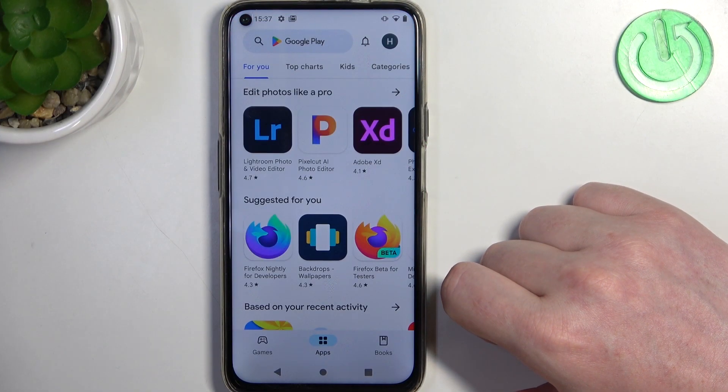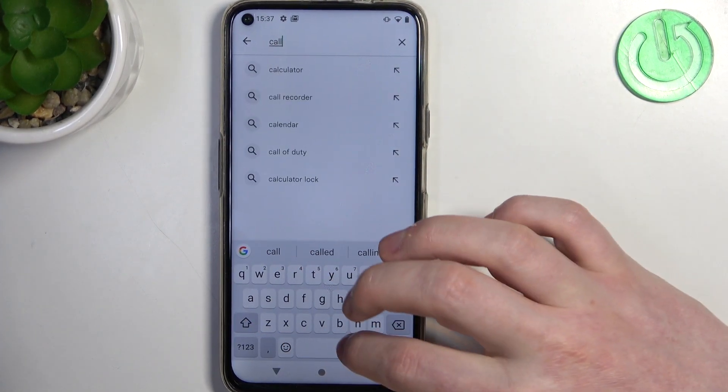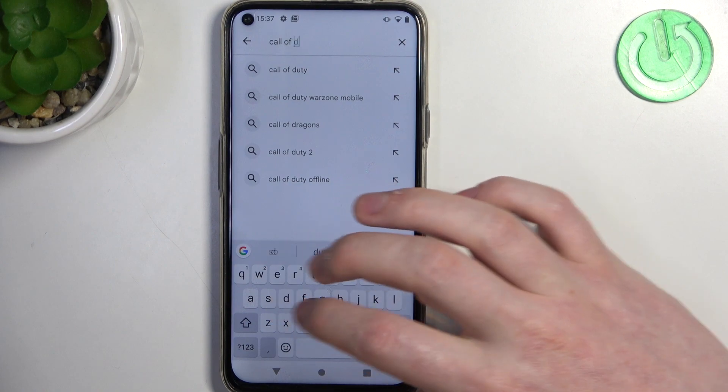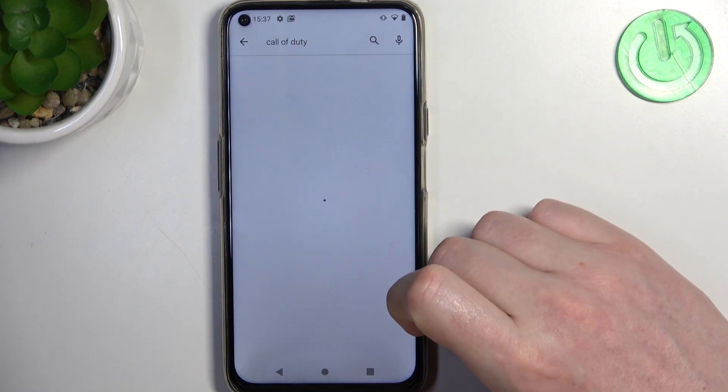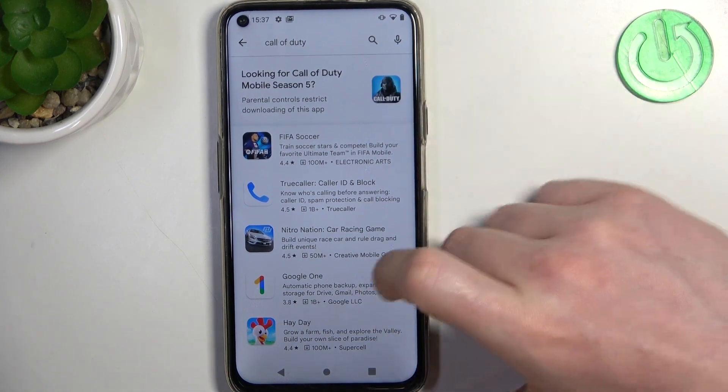To do this we'll need to open our Google Play Store. If we try to find any game like Call of Duty, as you can see there's an icon but if we click on it nothing happens.